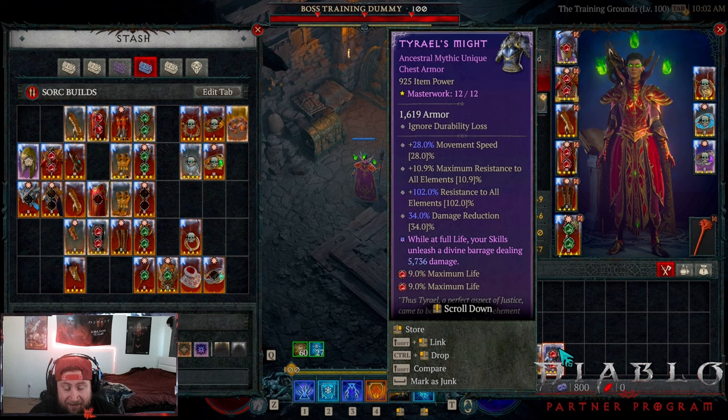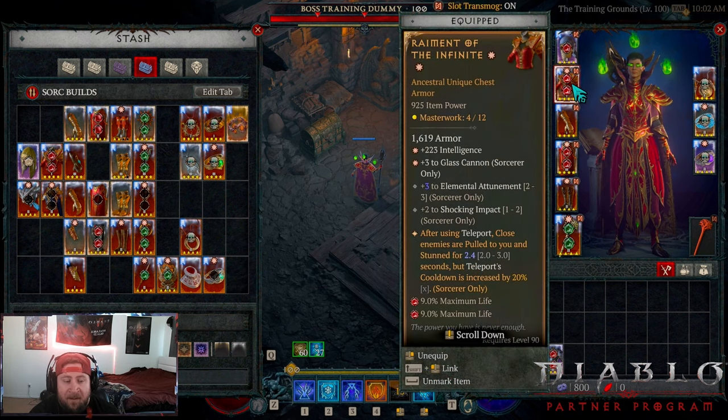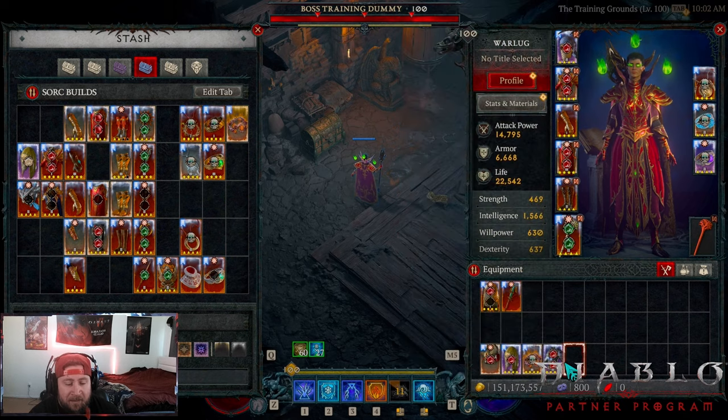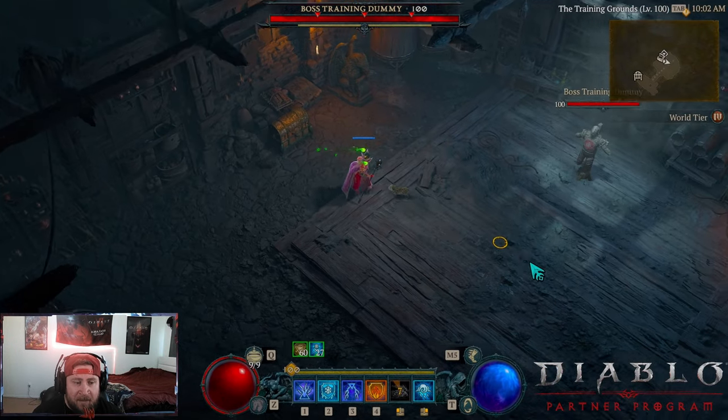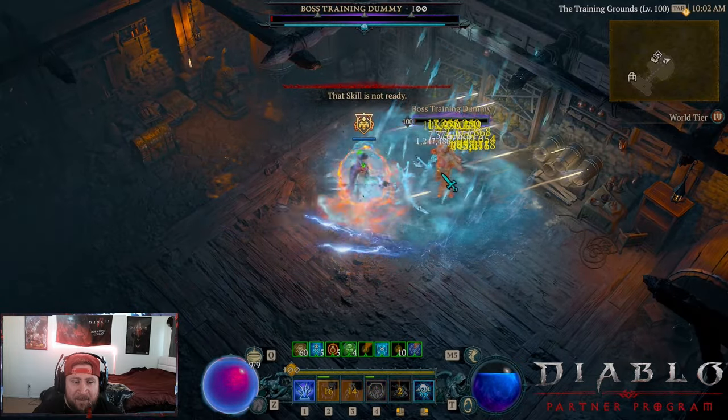You could run Tyriel's Might for even more defense, move speed, and damage reduction - which is fantastic - and you get the Divine Barrage which is super strong. It's totally up to you. You're going to sacrifice a little bit of damage without Glass Cannon, but even with Tyriel's Might on, the build still slaps.